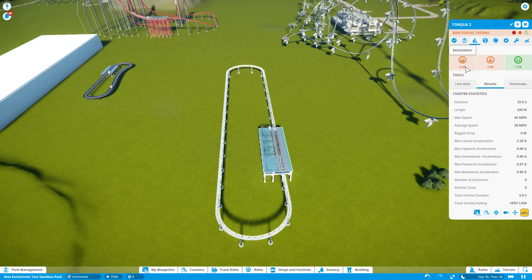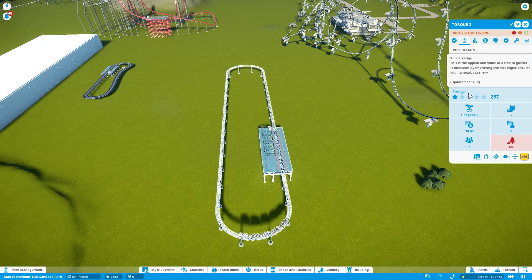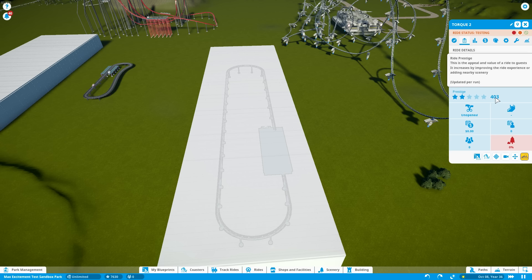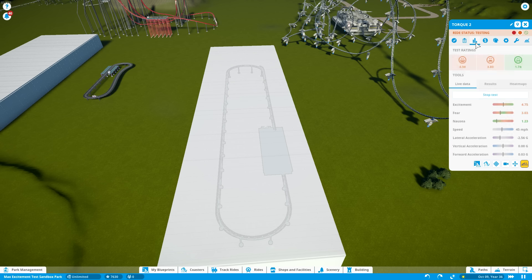Completely underwhelming — still 4.5. All that changed is the track scenery rating. So while it didn't affect the excitement, it did affect the prestige. It's 257 without the building. Build it back, and the prestige went up to 4.03. So it did make the ride more attractive, but it didn't make it more exciting.